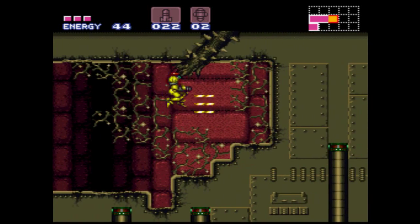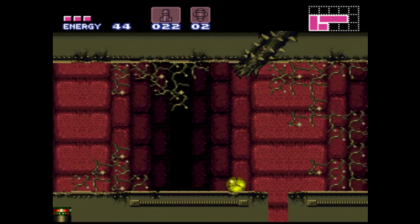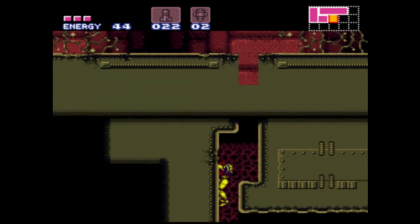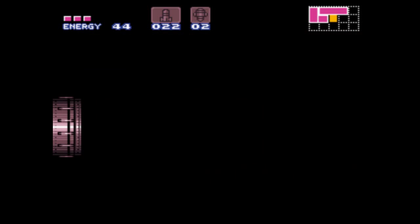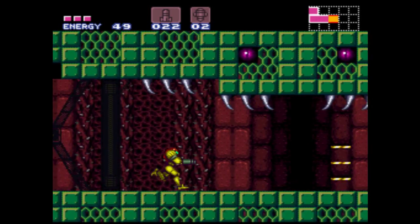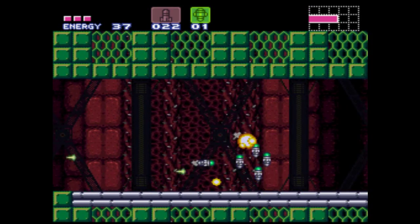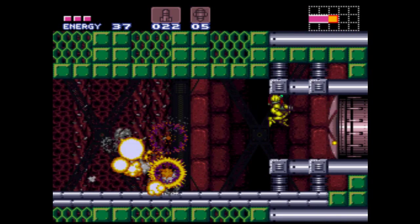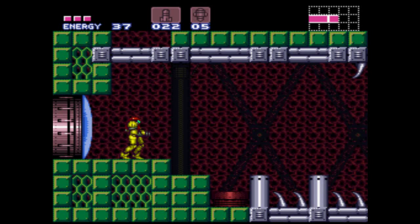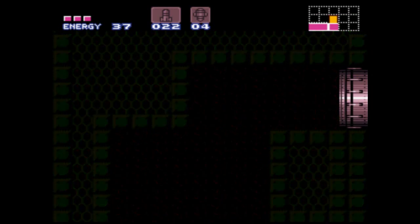Anyway, we're in this room now. However, there doesn't seem to be a way to progress — unless you know to bomb or shoot that little crack there, in which case you can. And now we're in this room with the pre-boss music. Kraid — you're looking kind of small. That's actually a reference to the original Metroid: in Metroid 1 all the bosses were the size of Samus, including Kraid, so that's a reference to that.